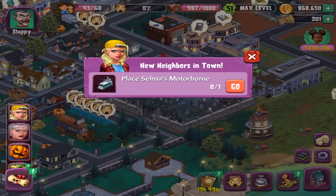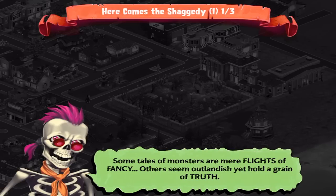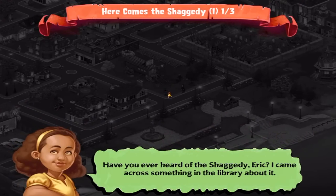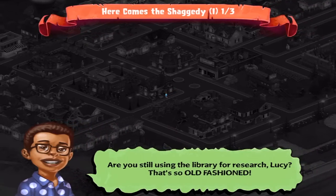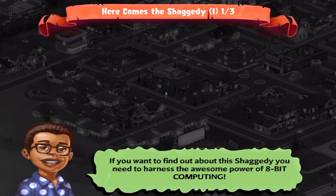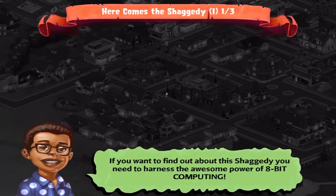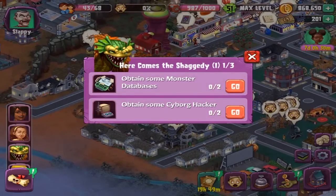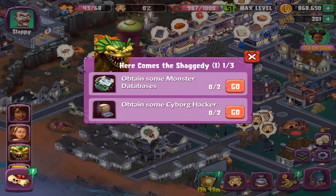Play Selma's Motorhome. Some tales of monsters are mere flights of fancy; others seem outlandish yet hold a grain of truth. Have you ever heard of the Shagety Eric? I came across something in the library about it. Are you still using the library for research, Lucy? That's so old-fashioned. If you want to find out about the Shagety, you need to harness the awesome power of 8-bit computing. Obtain some monster databases — Cyborg Hacker. These are both items already that you can craft.